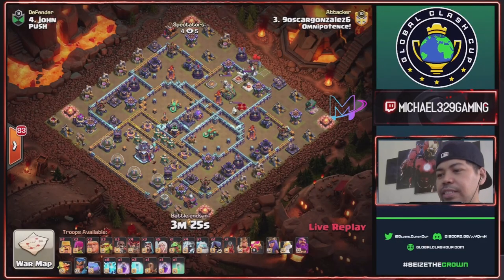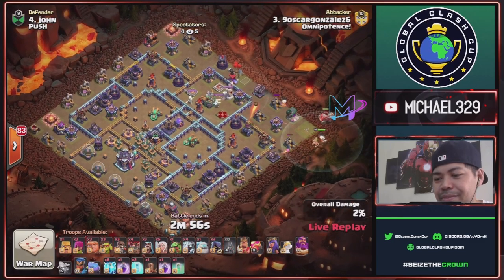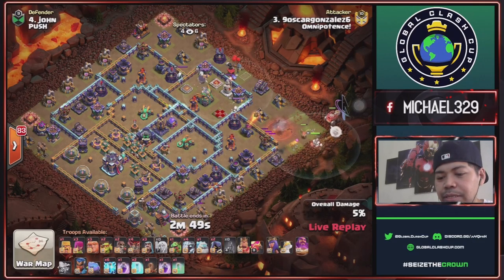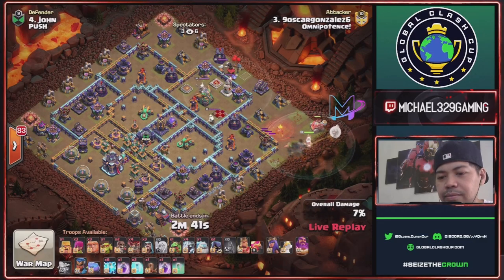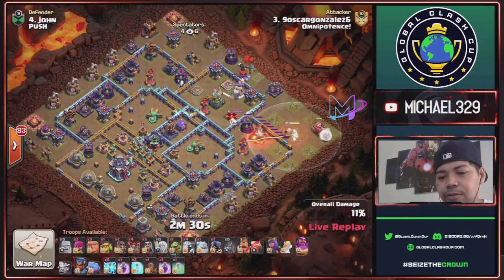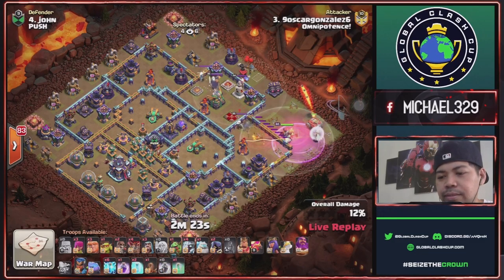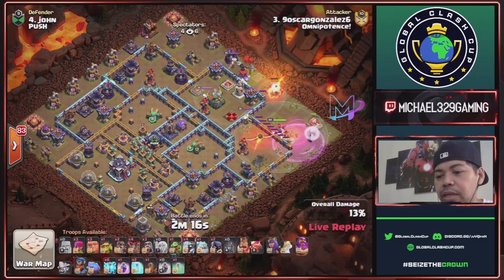9-Oscar Gonzales 6 attacking now, using Zap Quake E-Titans. Warden and Flame Flinger with Healers will start at 3. Sneaky Goblins for this Collector Super Wall Break to access this lower left side compartment. One Barbarian sent, Tesla activated in front of Town Hall. Rage Spell for Warden. Planning to take this Multi Inferno and Enemy Queen using his Warden.